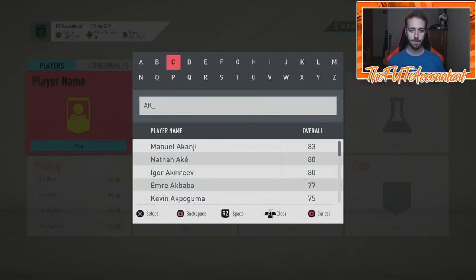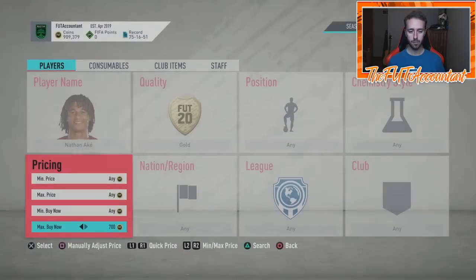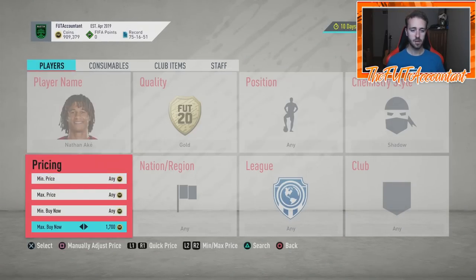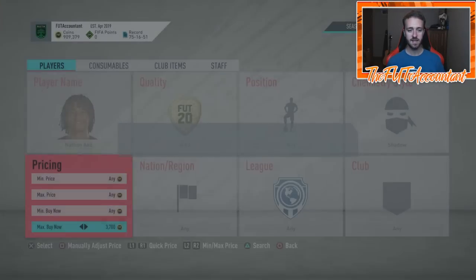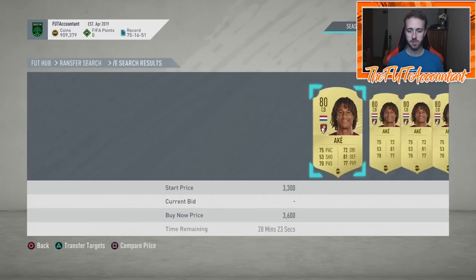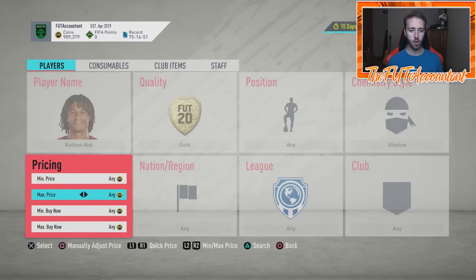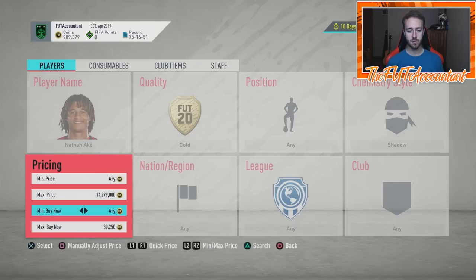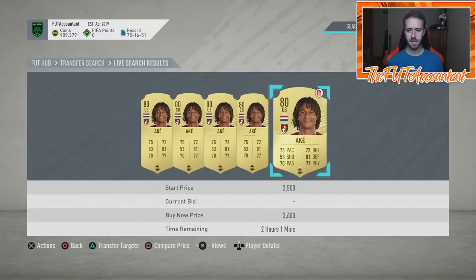Nathan Ake is a very popular center back. His normal card goes for around 850 coins. With a shadow chem style, Nathan Ake is 3,600 coins. Can you imagine how many people will list Ake's without realizing they have a shadow on him — listing them for 800 to 1,000 coins? You'll probably see plenty on open bid as well. There are basically no Ake cards with a shadow that are listed correctly.